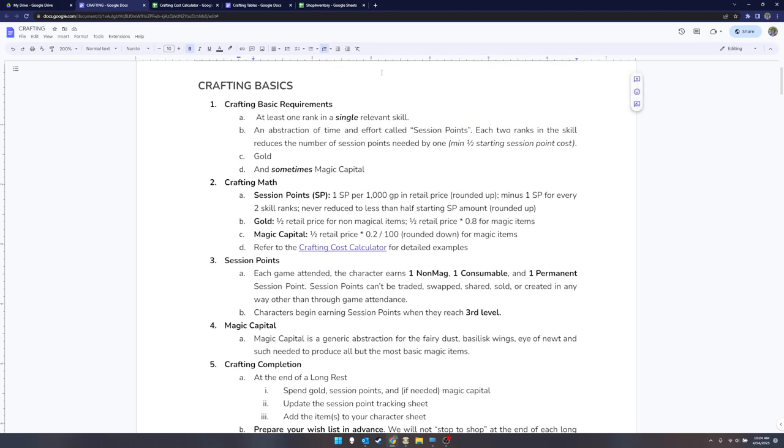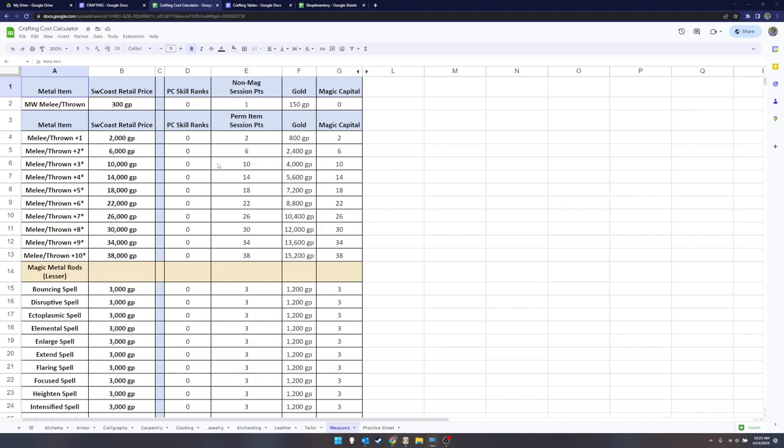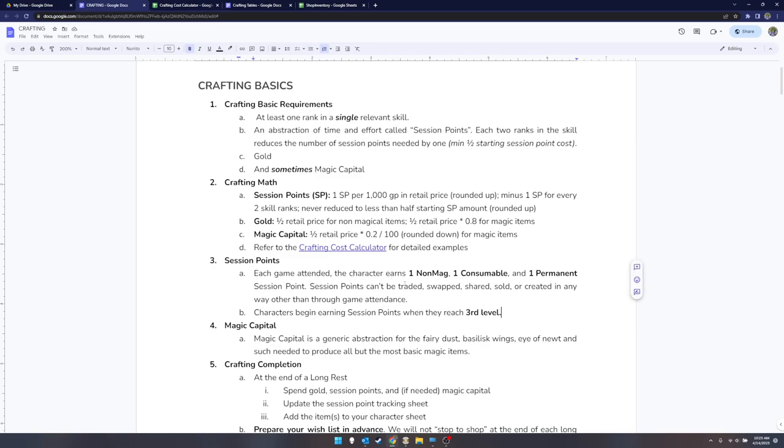I've seen you discussing on the boards: what's the bottleneck — gold, magic capital, or session points? If you ask me, session points are the precious thing. You don't have much control over how much gold you get, and you have a great deal of control over how much magic capital you accumulate. But you can't force more games than there are games, making session points a very static resource. You can never reduce the session point cost below half no matter how skilled you are — so a plus-three melee weapon will always cost at least five session points.